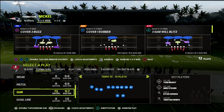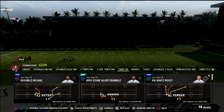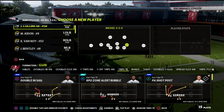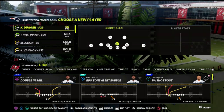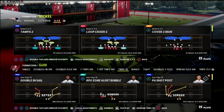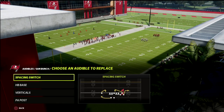I wanted to talk today about an offensive concept — the wheel route — but specifically understanding why a defense plays it versus why they don't, and what you need to look for. It is all dependent upon the hash mark. So I'm going to set a couple of audibles here so that we can audible into them.